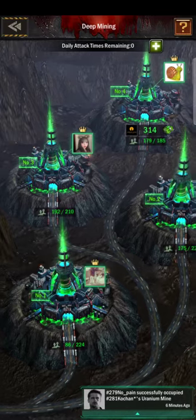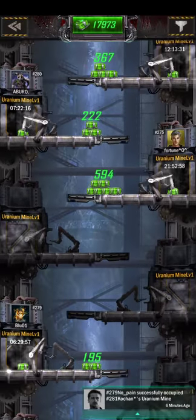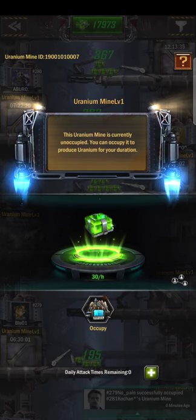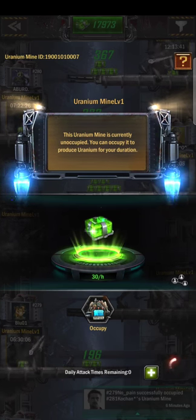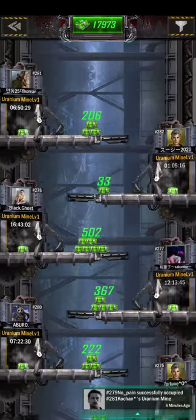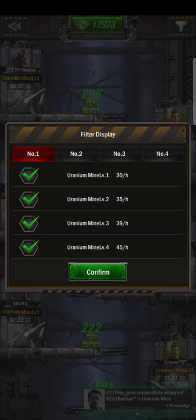Once you unlock that, it basically gives you access to these four regions. They're tiered in terms of difficulty, and the difficulty essentially represents how much uranium you're mining per second. Here you can see this is an empty mine and it provides 30 uranium per hour — already more than the passive. At the lowest level, the four categories are 30, 35, 39, and 45 per hour.